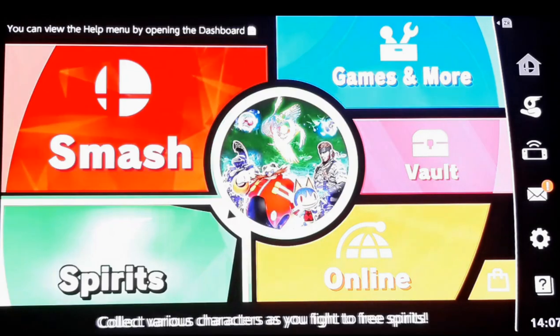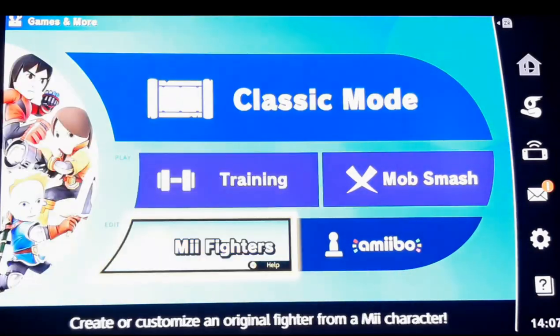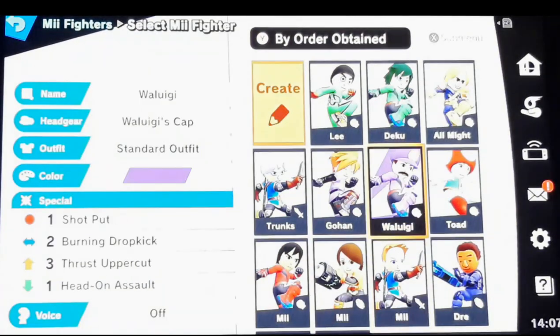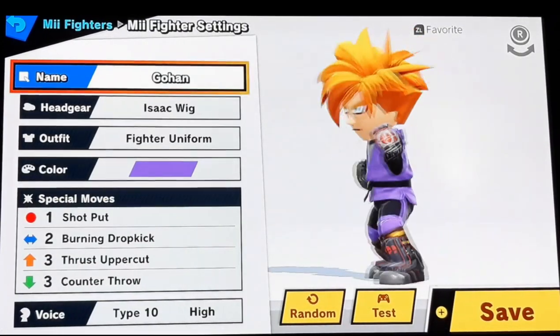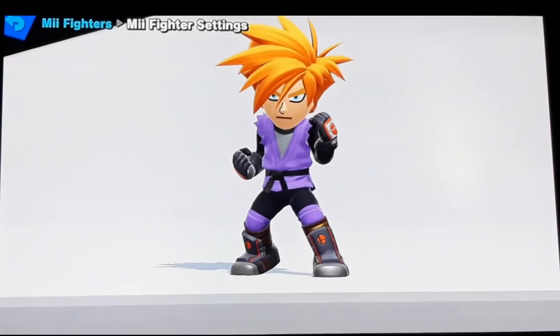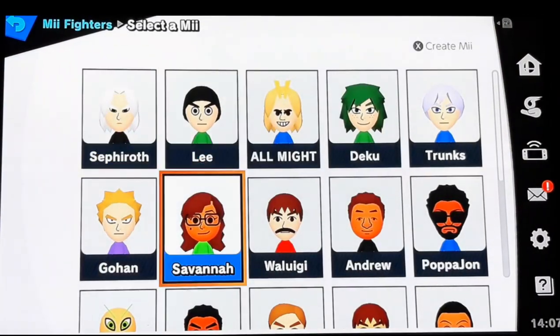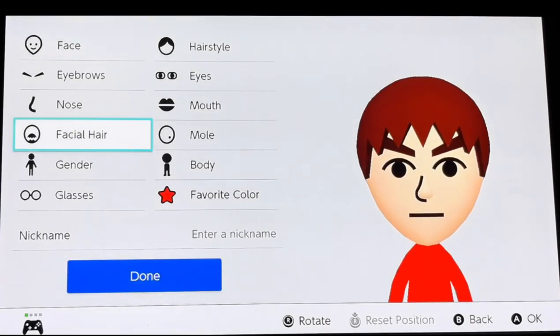Hey, how's it going guys, it's me Jerish the Game here for some Super Smash Bros Ultimate customization. Today I'm gonna show you guys how to make Gohan from Dragon Ball. This is the teen Gohan version, as you can see with the purple gi and the spiky Super Saiyan hair. I'm gonna take it step by step to show you guys how to make him, starting with creating a new Mii - choose male of course.